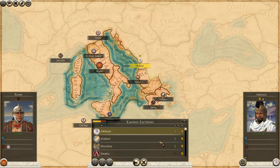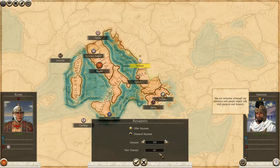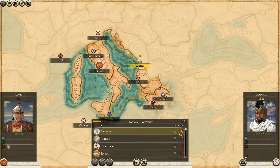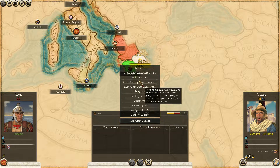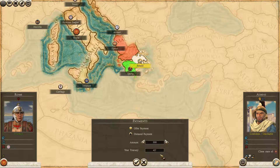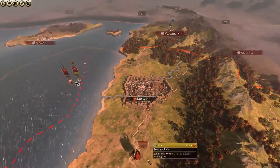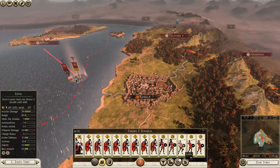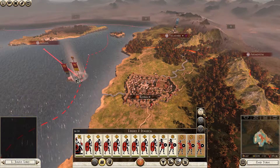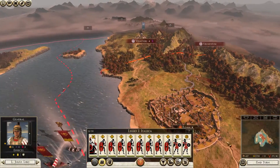Continuing diplomatic attempts — offering money for trade and non-aggression pacts. I love that there's only a moderate chance of them even taking the money I offer — that is redonkulous. Those units are 180 to keep, and I don't think they're worth that, so we're actually going to just disband them. It would help in auto-resolve, but we won't really need auto-resolve to take out that city.